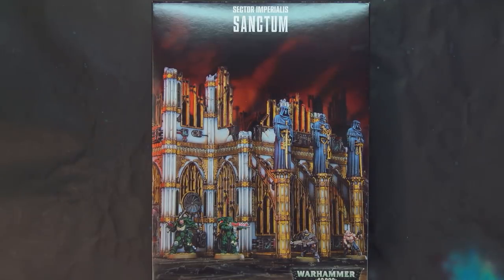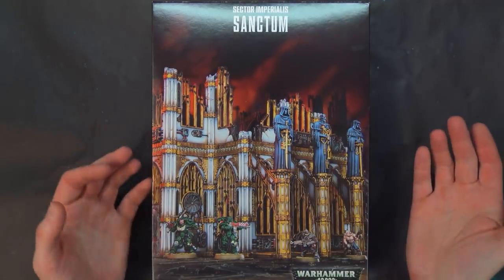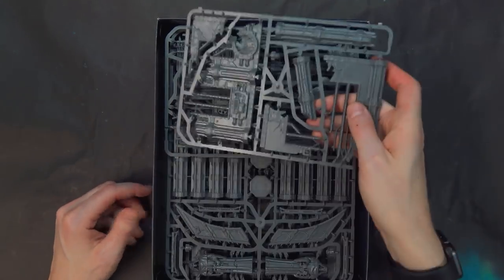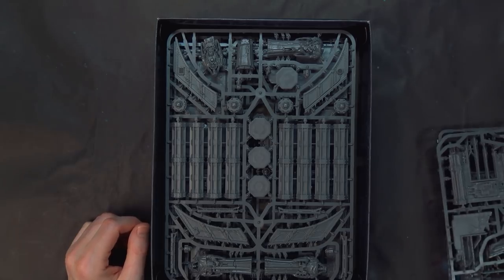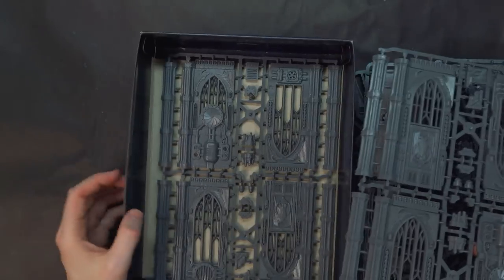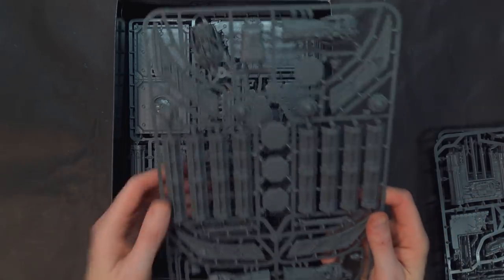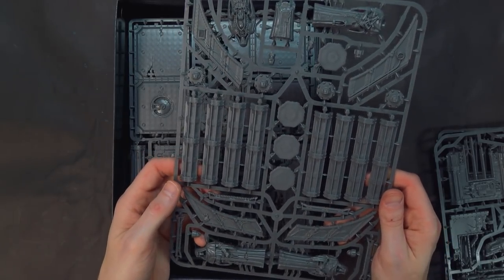Next up is the Sanctum, which goes for $75 and has five sprues in it, but only four of the six DNA sprues for the new terrain. Every kit is different with various amounts of things. There's your ruined sprue, and then you're going to have two of the wall section sprues from the Administratorium, plus one of the ruins and floor sprues also from the Administratorium, and then there's the new sprue exclusive to this kit.